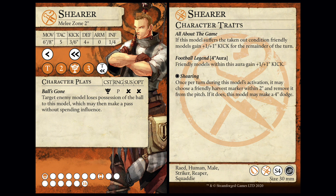So he's a 4-7 kick really - one less inch than Bushel but one more dice. I do think 3-8 is better personally. Football Legend is very good receiving, especially with the dogs - because you've got one activation where they can just ping the ball between them and generate full momentum. The two big advantages Shearer has over Bushel: one was 2-inch reach, and the second is Shearing. Once per turn during the model's activation, you may choose a friendly Harvest Marker within 2 and remove it from the pitch; if it does, this model may make a 4-inch dodge. So you've got a situational dodge. It's good. In Shepherds, I think Lamb is going in the team.